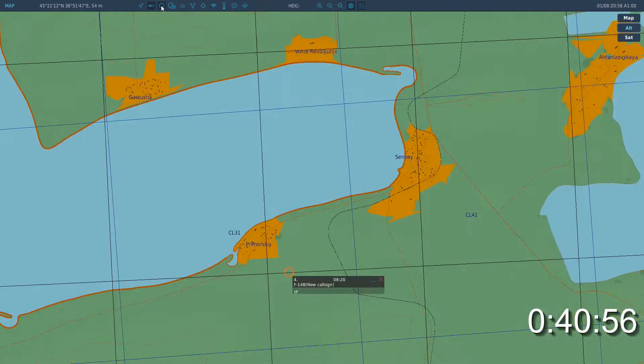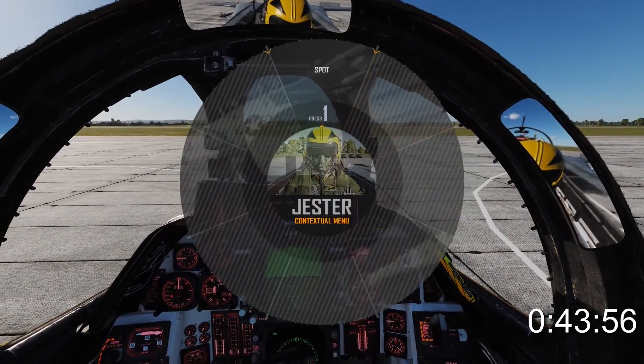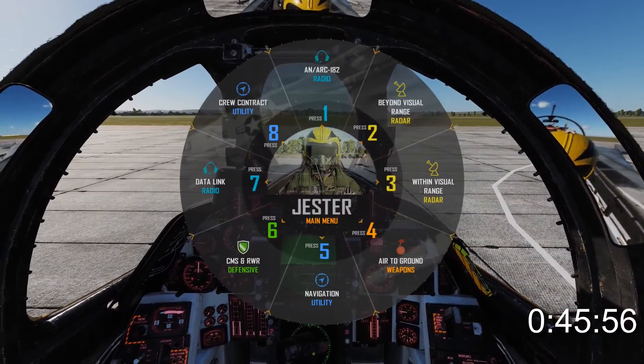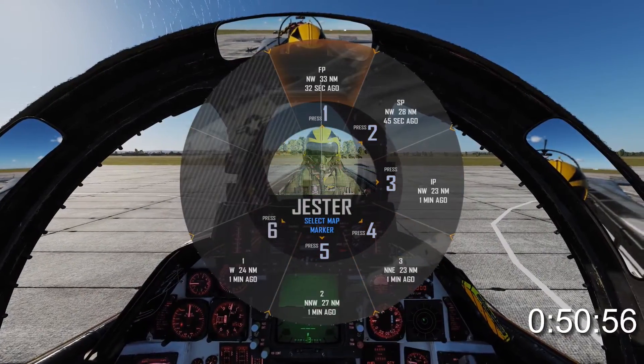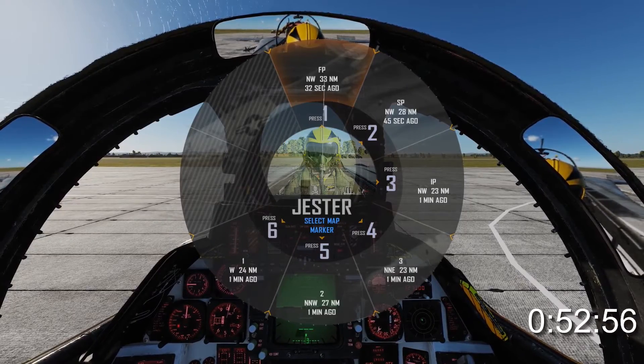Rinse and repeat until all your steer points are in place. To get Jester to enter them, bring up his menu, select his inner circle, and navigation utility. Then select steer point from map utility, and select the waypoint you wish to designate, then the mark point from the map.